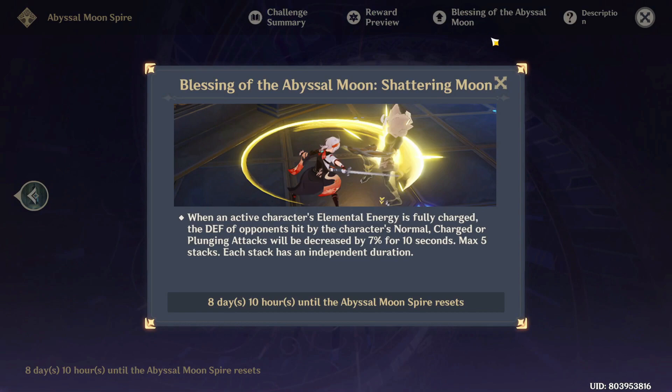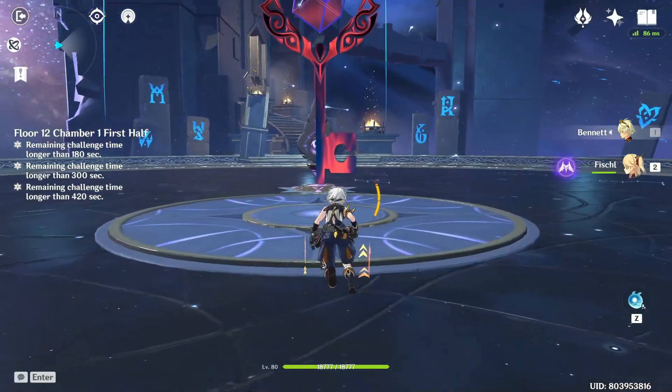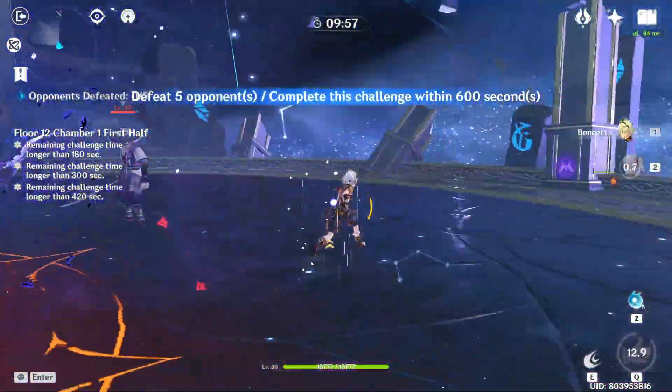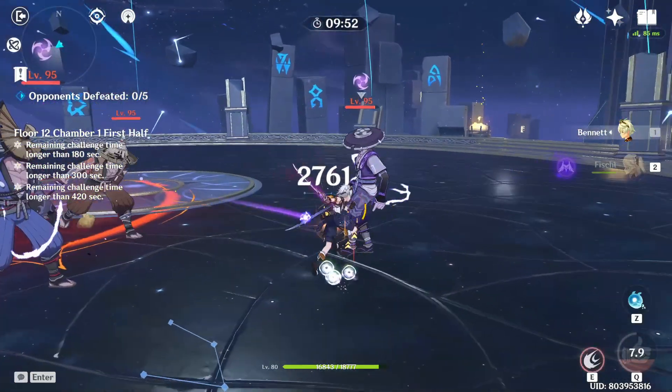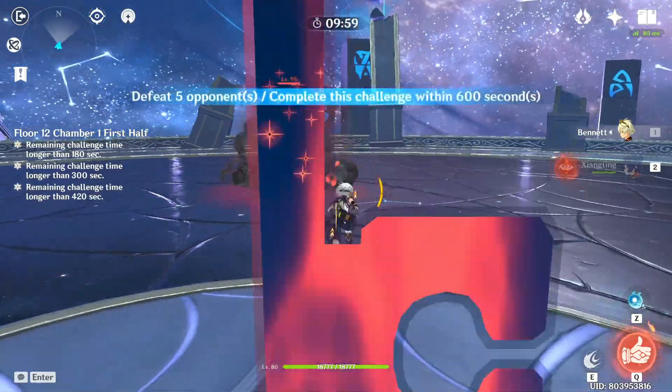Max 5 hits, so it will be 35% reduction total. Without the blessing my Bennett hit 10k; with the blessing he hit 11.3k. I tested the blessing with a few characters — the defense reduction only triggers on the on-field character. I tried Fischl off-field to reduce opponent defense but it didn't work.